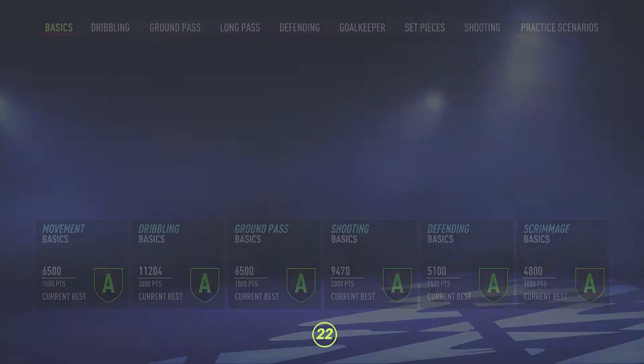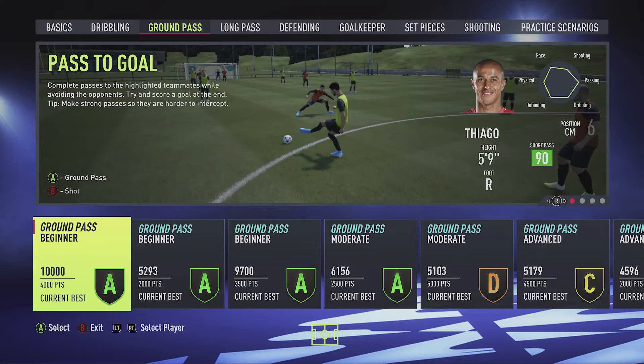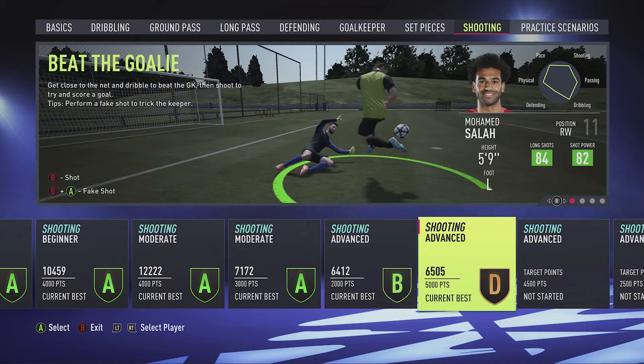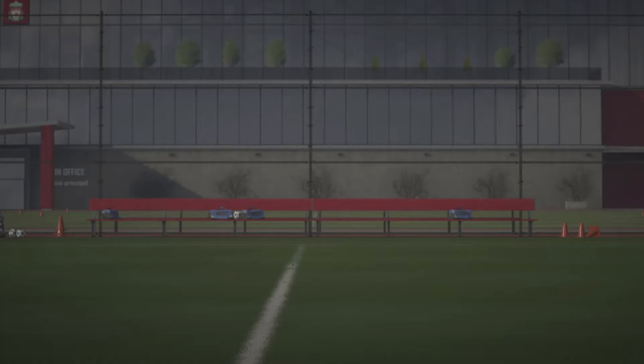And then what we'll do is we'll go over to shooting and I will just prove that we've got the option of Jota. So let's go with that one. And then if I want to find Jota, I just go with the LT here, flick through them until there he is — Jota. Let's have a little go with him.